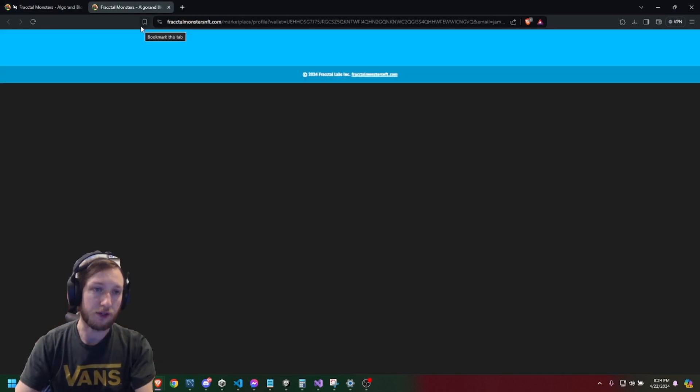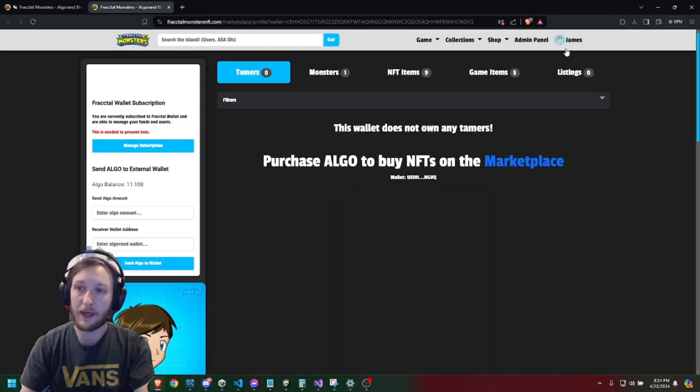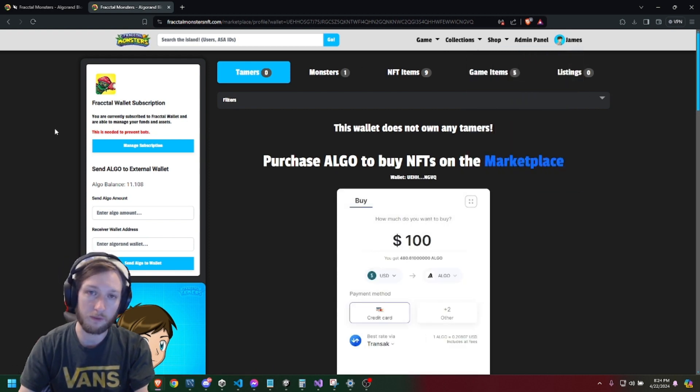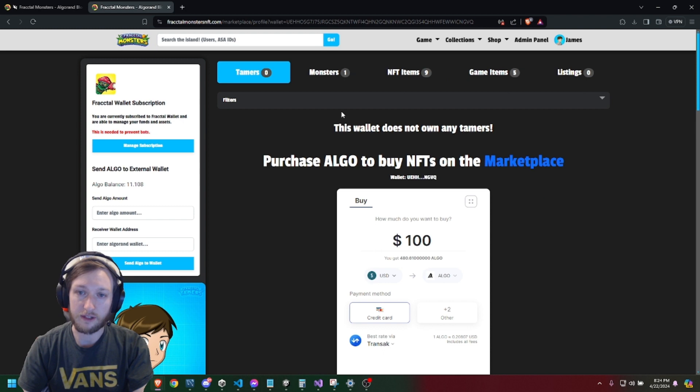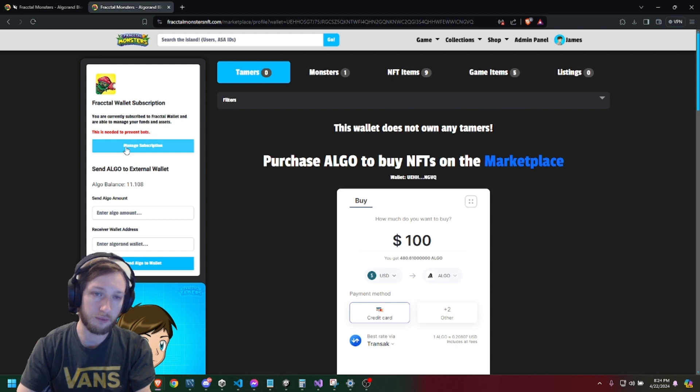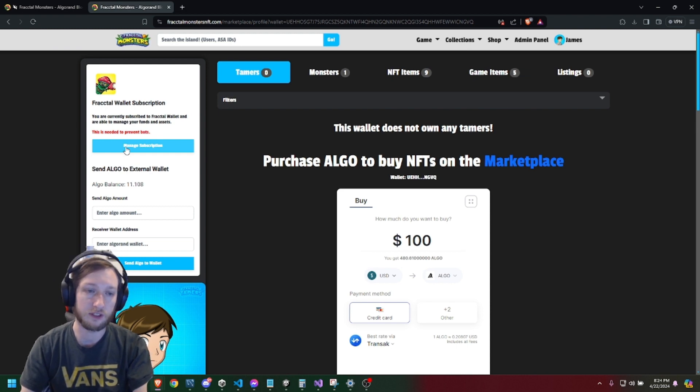Once you click there it'll route you to the website, and the good news is it will automatically log you in. You can see that I have a profile set up — my name is James. If you don't have a profile set up, which if you're a free user it may not be done automatically, you'll need to create one. The next step to convert your items to NFTs so you can sell them is to manage your wallet subscription. We do require a $1 subscription fee — that's to prevent bots from exploiting the system, grabbing starter packs and trying to sell items on the marketplace.